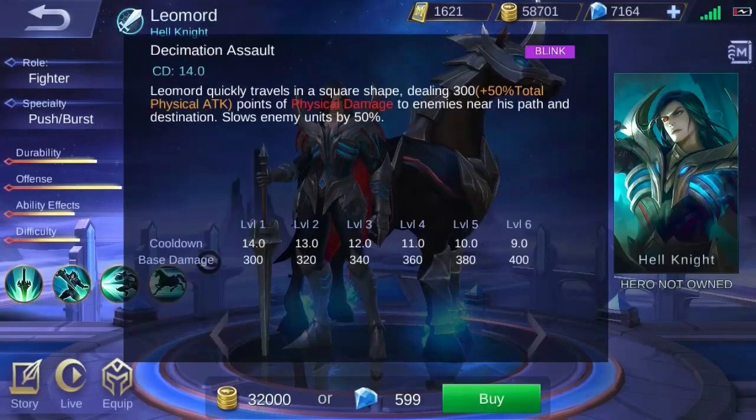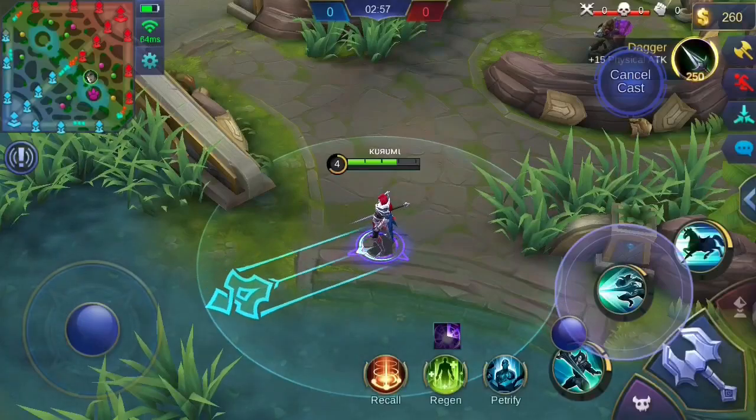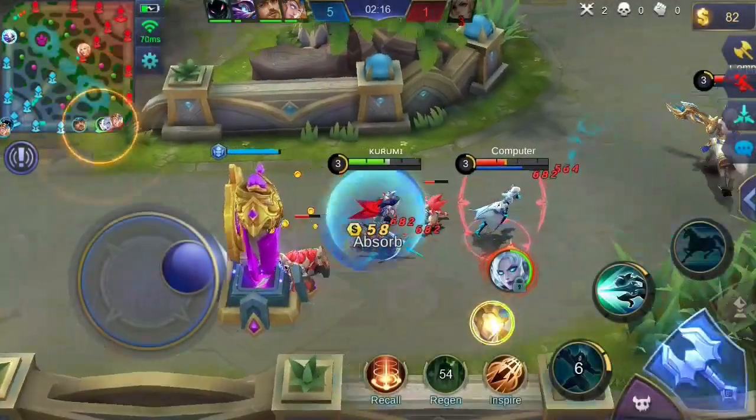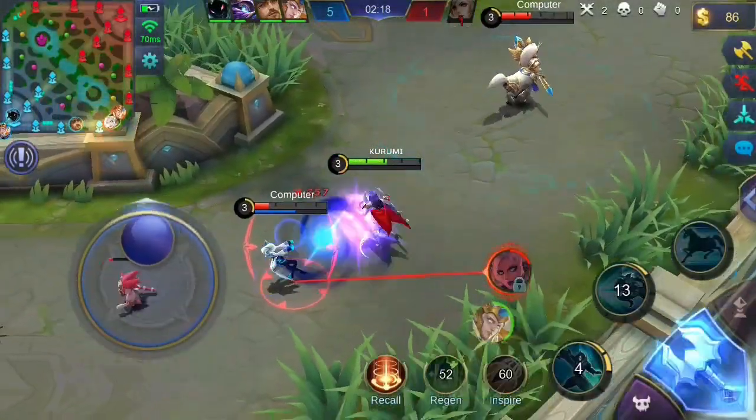His second skill, Decimation Assault, lets him dash towards a designated location. Enemies near his path and his destination will receive a certain amount of damage. In addition, the enemies hit have their movement speed reduced.